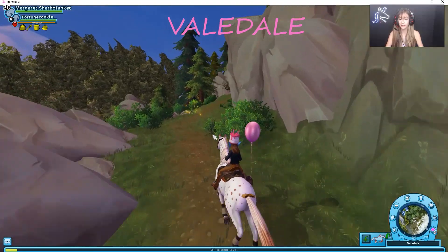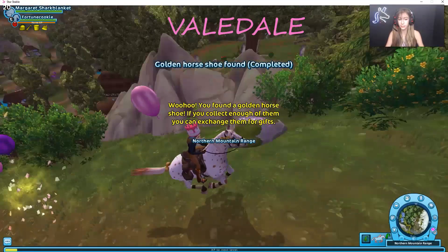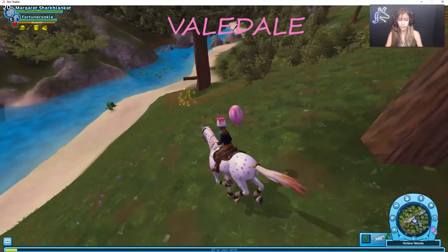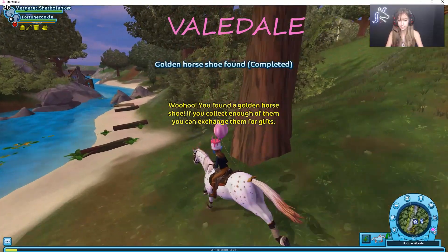The next one is on the path towards the druid training paddock right above the stone circle. There is another one right here near this cow, and it is across from the trailer. There is another golden horseshoe right down from the Valedale race. Thank you so much for watching this Star Stable video. Please be sure to like and subscribe if you haven't already. Bye!